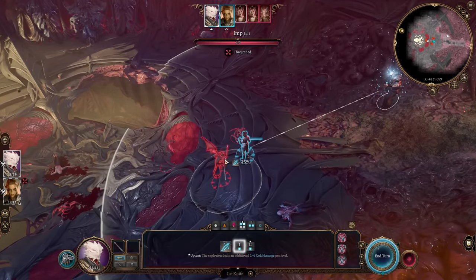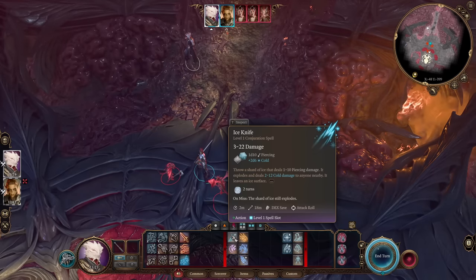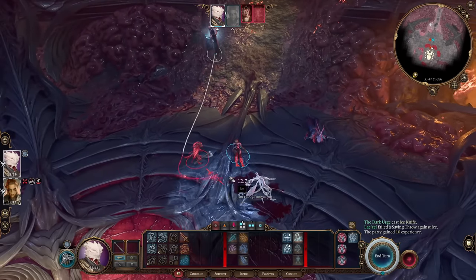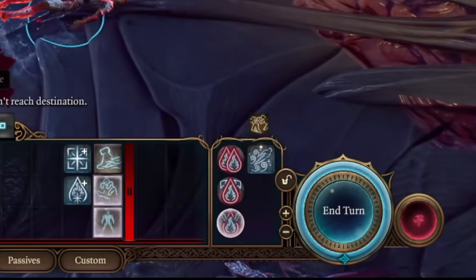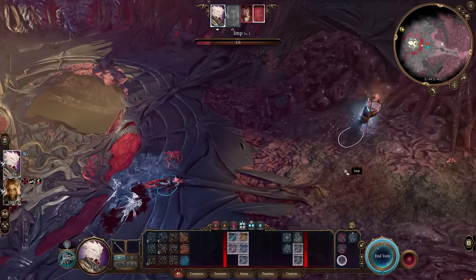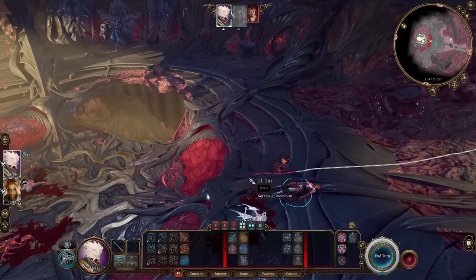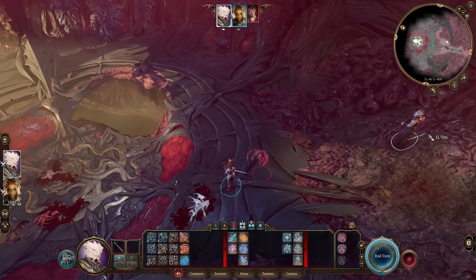First, cast Ice Knife on the ground beneath your enemies — it deals 1d10 piercing damage plus 2d6 cold damage and creates an icy surface. As a Sorcerer you can use Quickened Spell to cast any spell as a bonus action, letting you cast two spells per turn. You can then use Fire Bolt on the ice — once it melts to water, use Shocking Grasp or Witch Bolt on the next turn to create electrified water for additional damage to enemies standing in it.